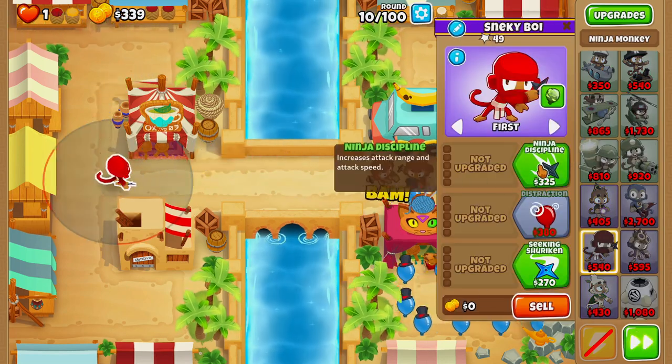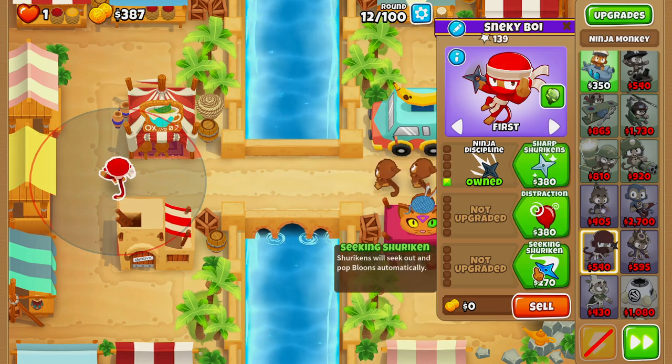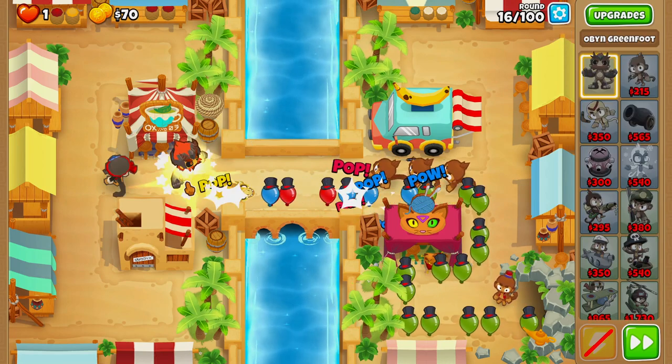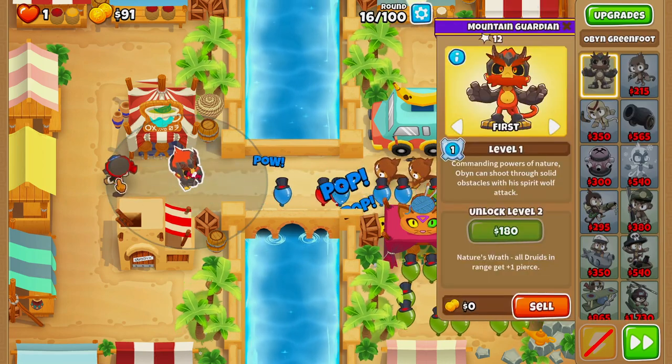On round 10 we'll buy ninja discipline, then seeking shurikens on round 11. On round 13 we'll buy sharp shurikens. Then on round 16 we'll buy Obyn and place him so he's right in range of our ninja.